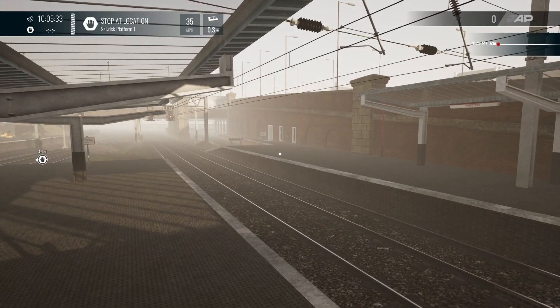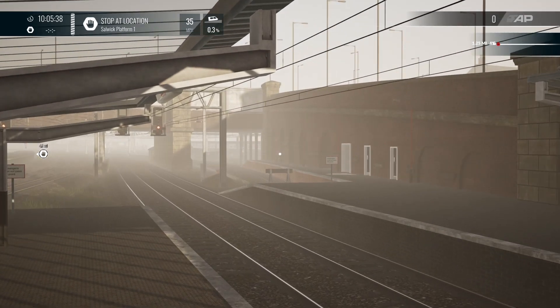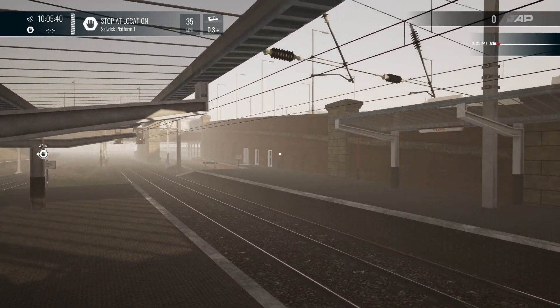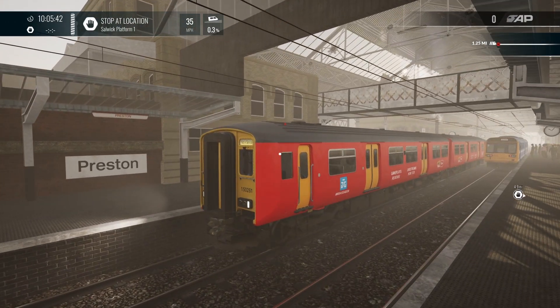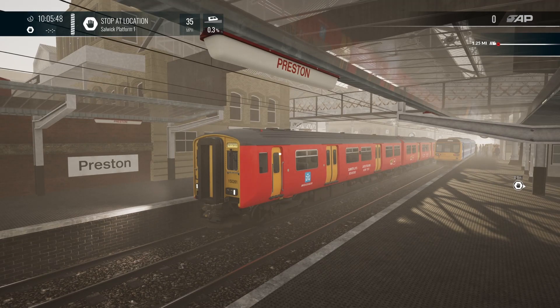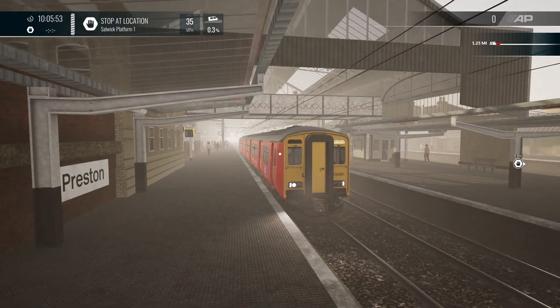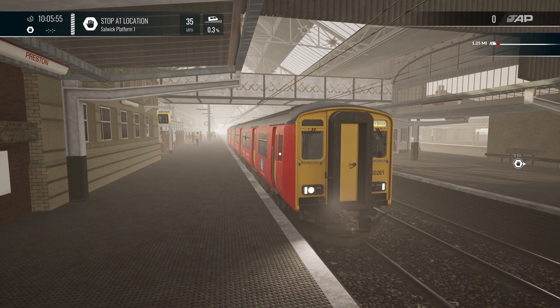As you can hear, there's a 47 somewhere coming in - oh, it's over the other side. I'm going to run it today just up to Solowick. We're on the Blackpool Branches at Preston Station. What I've done is just set up a quick route in free roam - spawned on foot and spawned this train here so we can have a look at it.